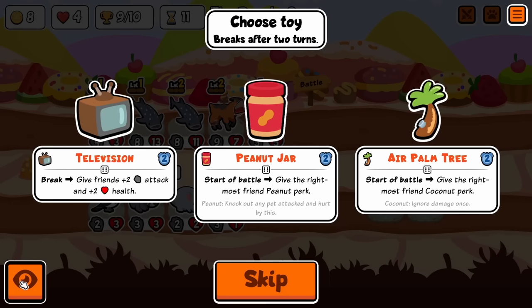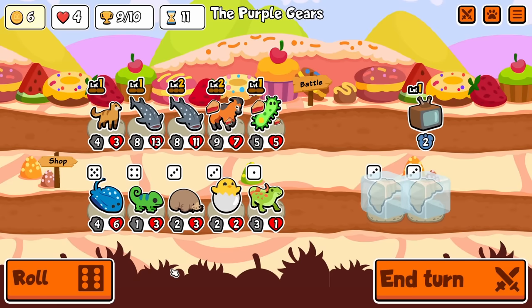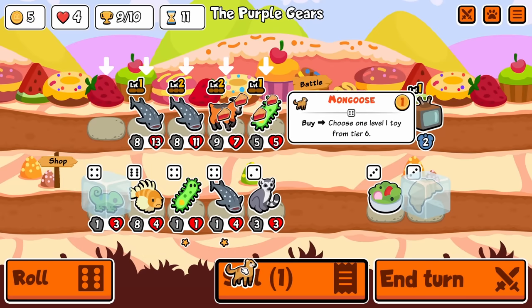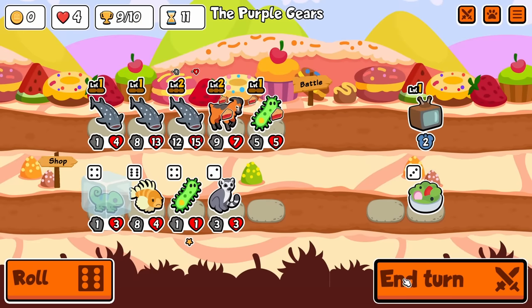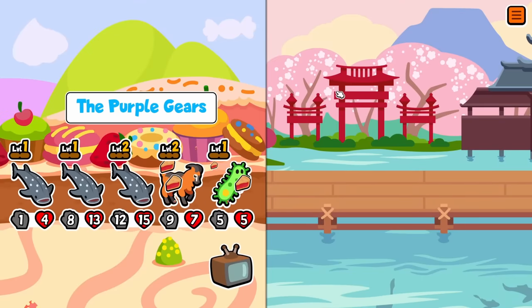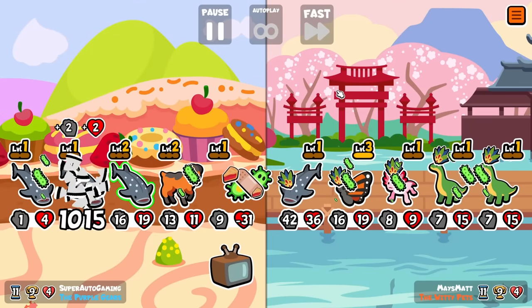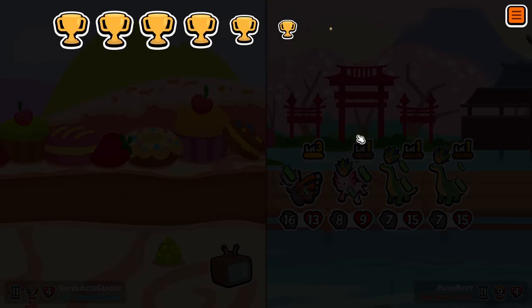We shouldn't go Television, right? We should go Peanut. I'm gonna go Television though. Maybe we just don't win this turn. I have two Croissants frozen. There it fuckin' is. Let's see if this wins on turn 11 — that'd actually be kinda sick. Oh no — he's a little bit stronger than me. A lot stronger than me. He did have the Axolotl.